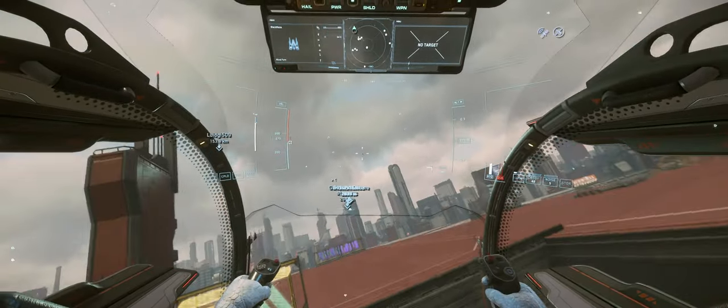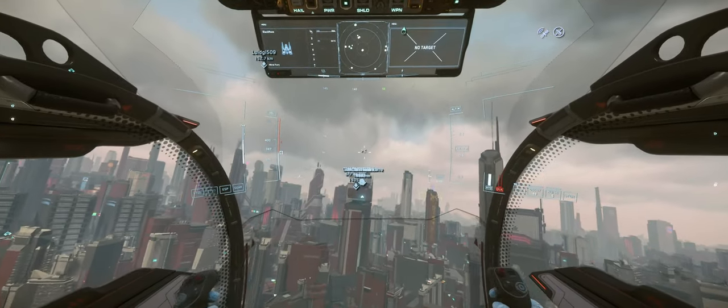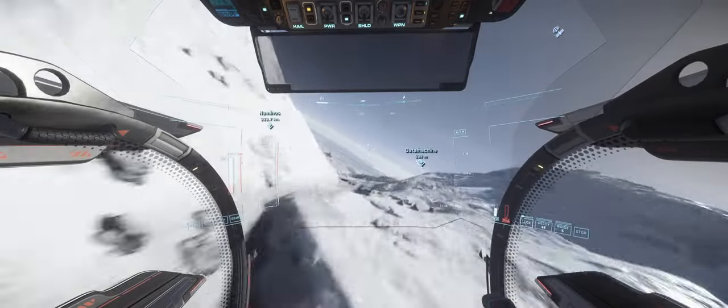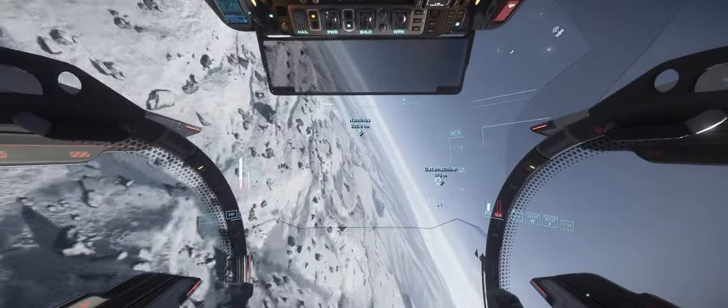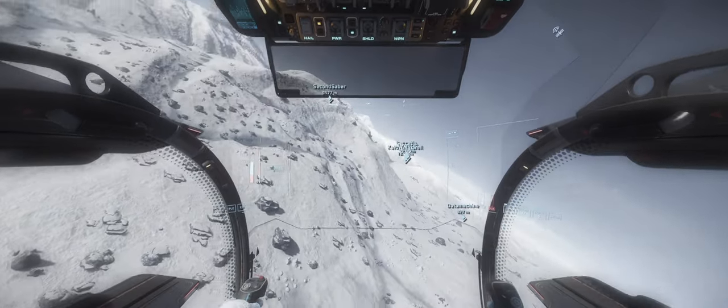Perhaps this is intended behavior by CIG, and we'll have to see what control services will do for this ship in the future. But it is worth mentioning that it is something that makes this ship feel rather funny, even though it makes it a very good hooner where you can do lots of trick flying at low altitude.